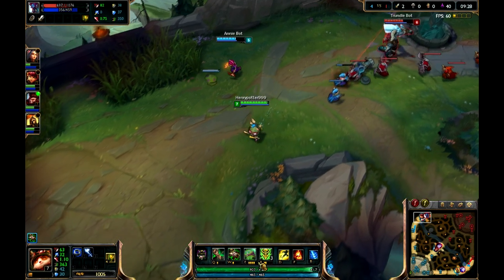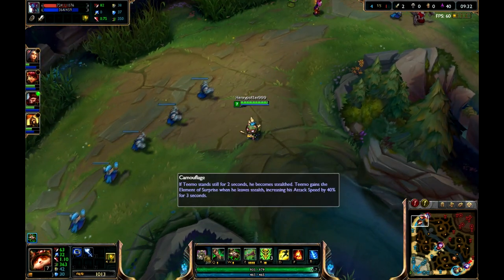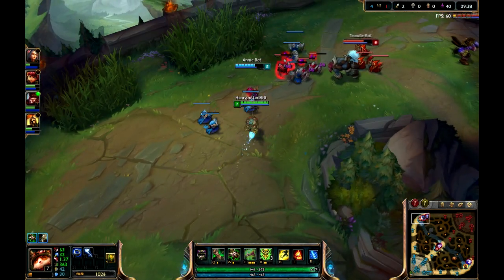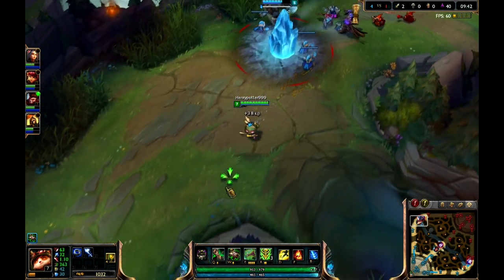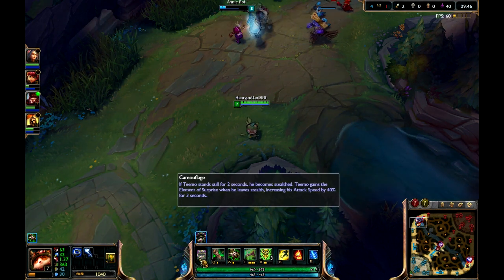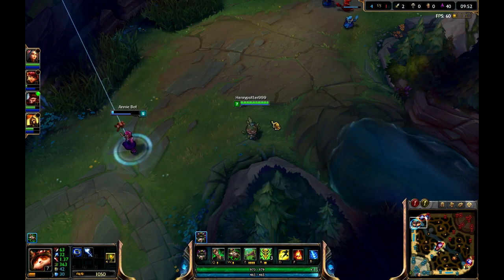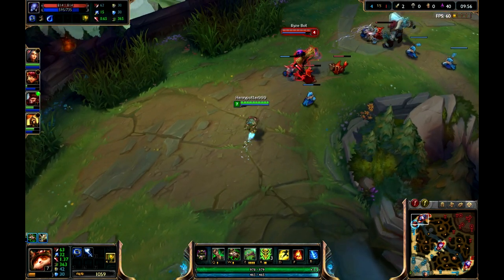I forgot to mention: right next to your abilities, you also have something called a passive. This is your character passive and all characters will have a passive in game. Mine just happens to be Camouflage — so if I stand still for about two seconds, I will go invisible or stealth and then no one can see me. When I get out of stealth, meaning when I move, I get 40% attack speed.